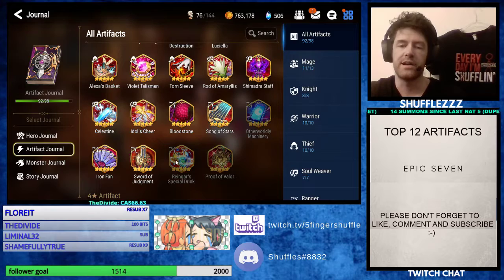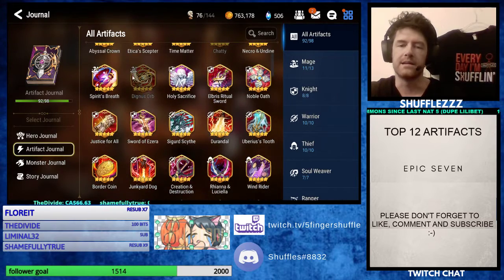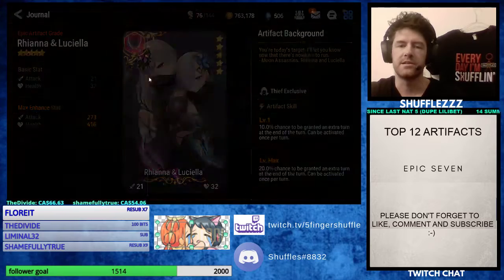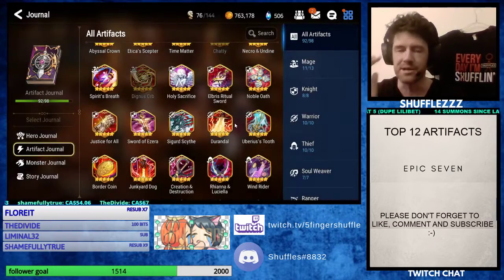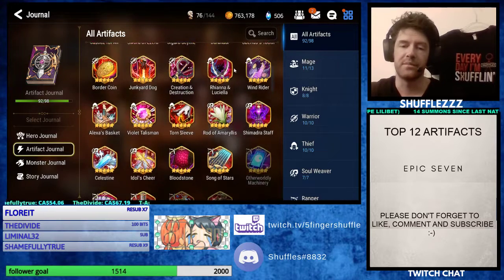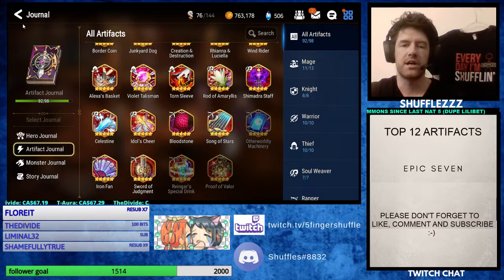Of course, Rengar's Special Drink, Proof of Valor, and Dignus Orb are the only ones I'm missing. One of them I'll unfortunately never be able to get because it was limited, but the other two we will hopefully get eventually in the next couple of weeks, and I'll be able to try them out as well. Hopefully that helped you guys out.